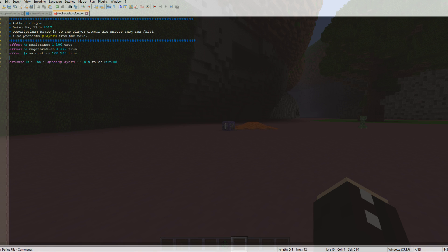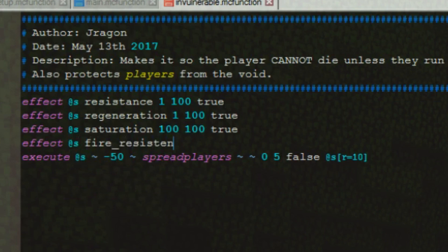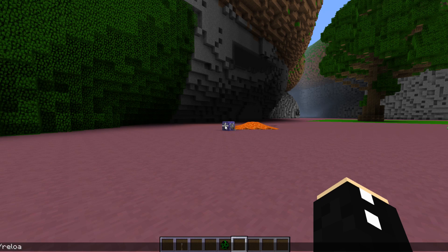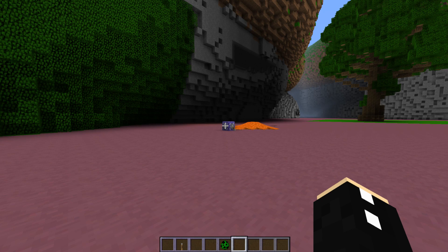Now, if you want to give the player fire resistance, for example, all you have to do is effect at S, fire resistance, 1, 1, and true just to hide the particles. Let's go in here, and if we reload and give ourselves scoreboard players tag at P, add God, then as you can see, we will get fire resistance like so.